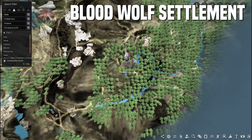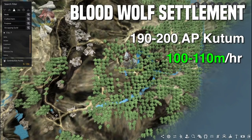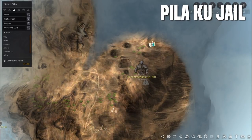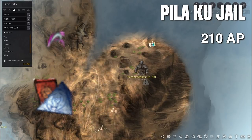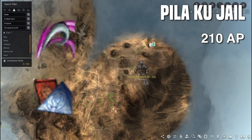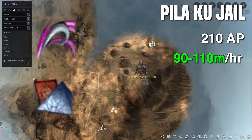Next up is Bloodwool Settlement. I definitely recommend having 190 to 200 AP Kudum before starting here. This spot drops a pot piece, so it can be contested by higher-geared players — be aware. With a blue loot scroll, at the upper limit you can expect anywhere from 100 to 110 mil an hour once you're efficient.